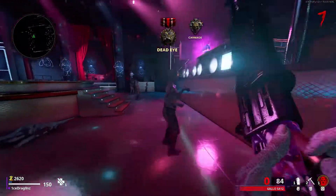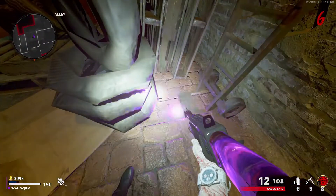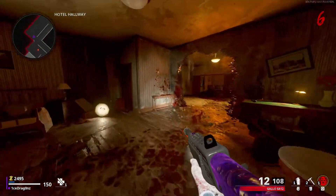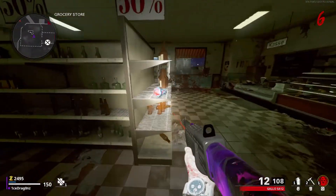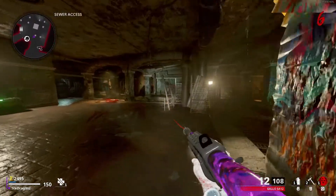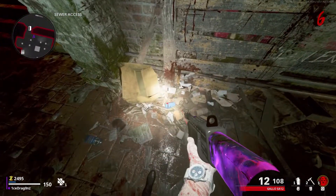The first part location is inside of the alley just behind these tires. The second location is inside of the hotel in room 304 on this table. The next location is inside of the bar on this booth. The fourth location is inside of the grocery store on this shelf. The fifth location is inside of the department store on this shelf. And the final location is inside of the sewer access in this pile of garbage.